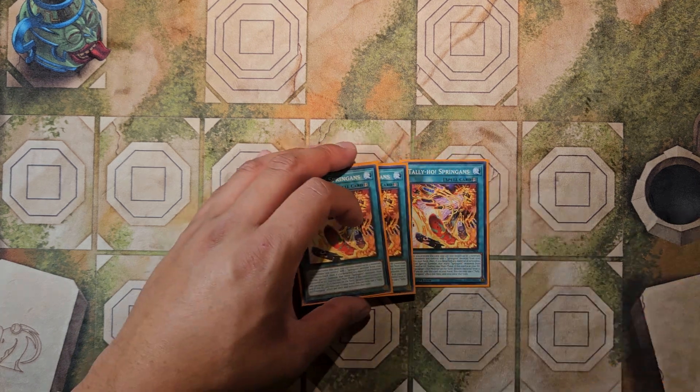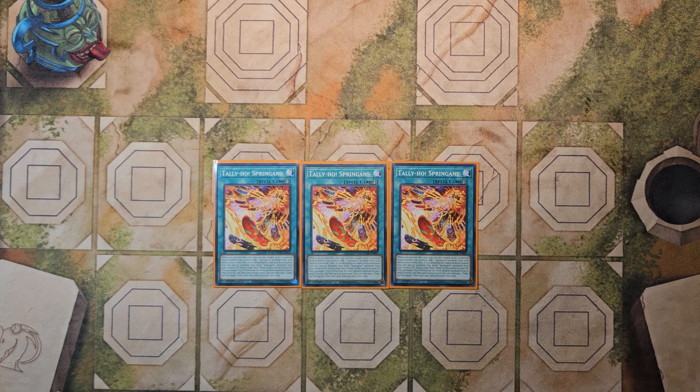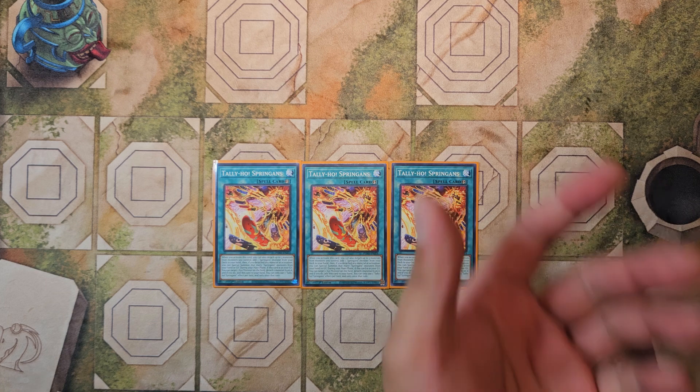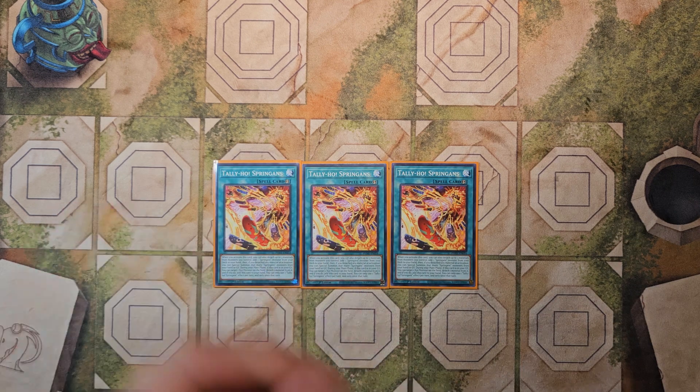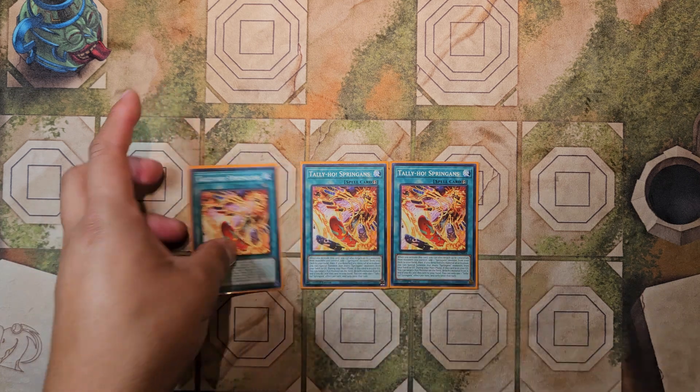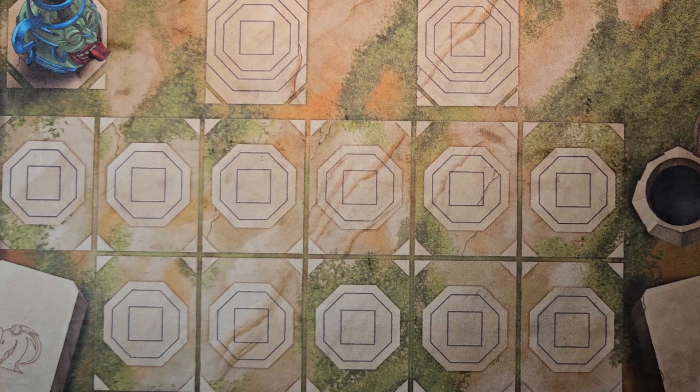We play three copies of Tally-Ho Spriggans from Photon Hypernova. It's a quick play spell: when you activate this card, you can also detach up to three materials from monsters you control, then add a Spriggans monster from deck to hand. If you detached any materials at activation, you can special summon that many Spriggans monsters from your hand or graveyard. It's a Rota and a Soul Charge all in one card. It also has a graveyard effect: during your main phase if this card is in your graveyard, you can target an Xyz monster on the field, detach a material from it, and add this card to your hand.